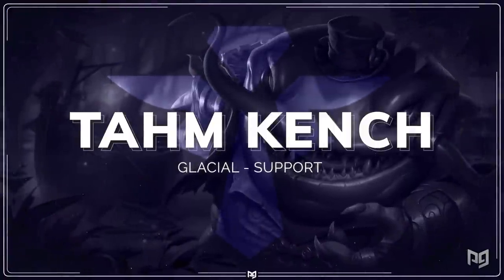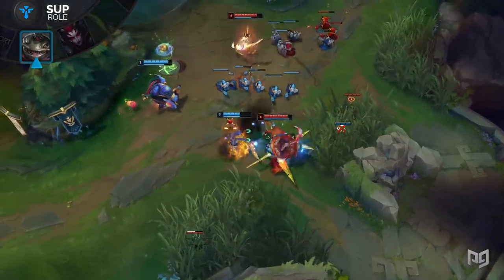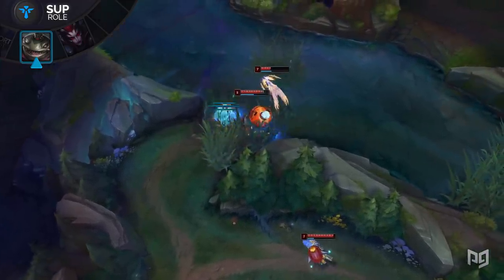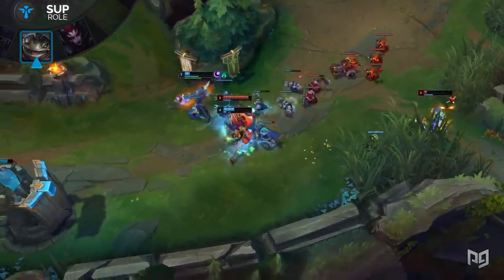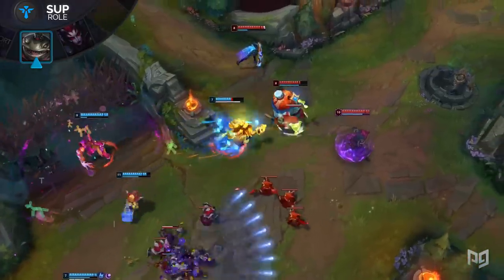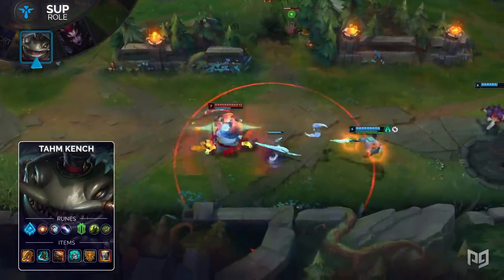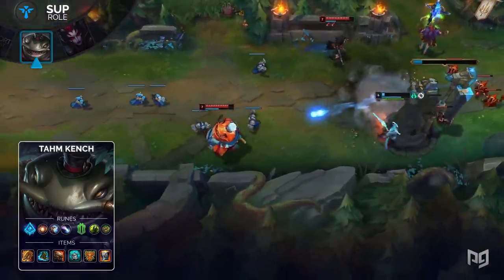Glacial Augment Tahm Kench has made his return once again. With Guardian losing its bonus movement speed, players are switching back to Glacial Augment. Tahm Kench players are also utilizing Approach Velocity to make it even more difficult to escape from him. After tagging an opponent with a single slow, Tahm Kench easily catches up to them with Approach Velocity and then tags them with a Glacial Augment empowered basic attack — a single slap from his tongue spells death for most summoners. For runes, run Glacial Augment, Hextech Flashtraption, Minion Dematerializer, Approach Velocity, Overgrowth, and Bone Plating. For items, build a Bulwark of the Mountain, Mercury Treads, Dead Man's Plate, Knight's Vow, Locket of the Iron Solari, and Gargoyle Stoneplate. The Dead Man's Plate provides Tahm Kench even more mobility and an extra slow for good measure.